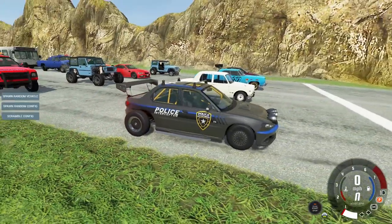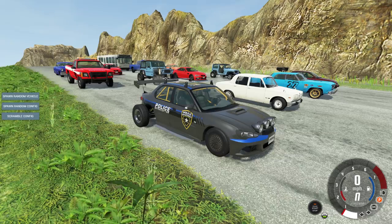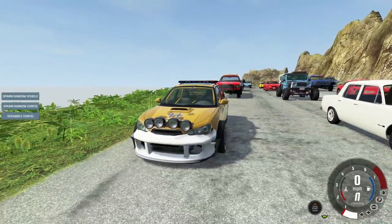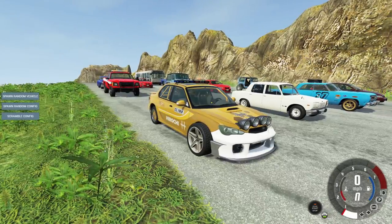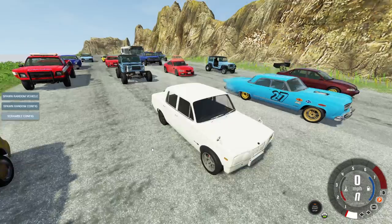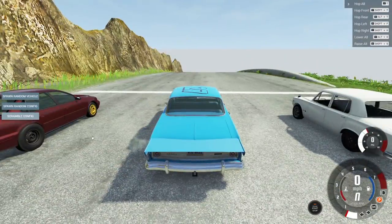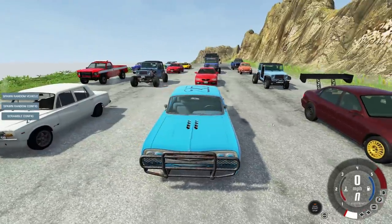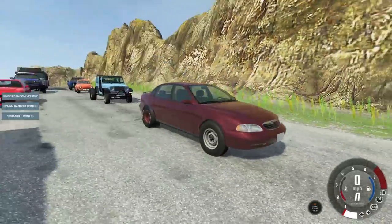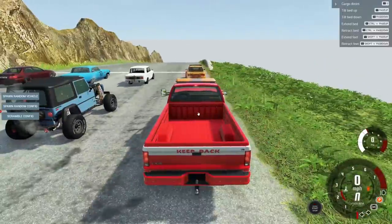We need to scramble the winner. I'm gonna scramble the top three to keep it changing. First scramble - look how wide those front tires are. The second one looks fairly normal, let's scramble it. There's not many parts for this one. Scrambling the second place finisher - it's got drag tires on the back now, some big boys. I think I'm gonna start towards the back this time.